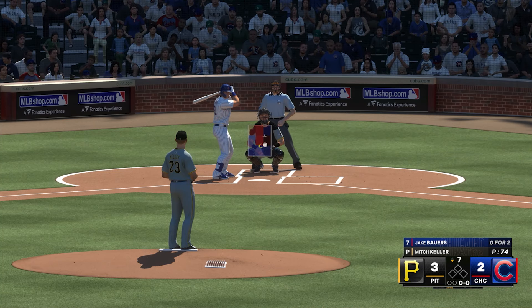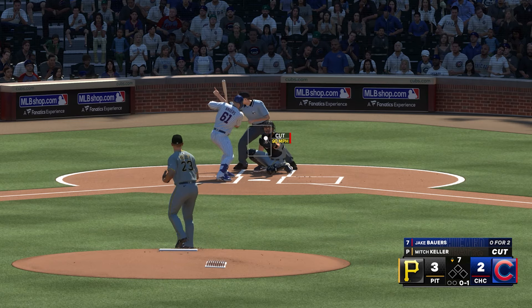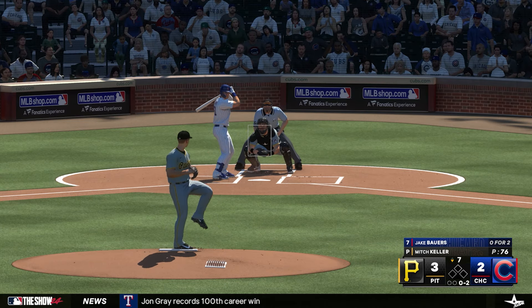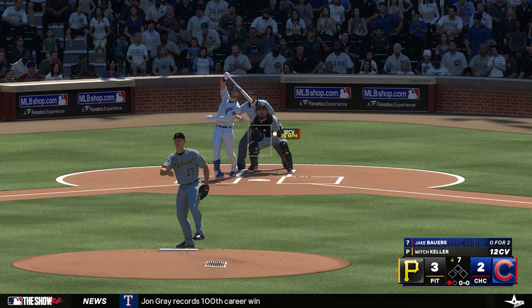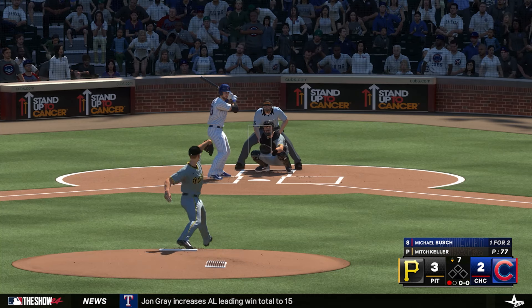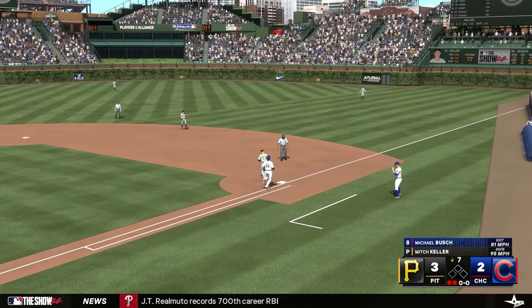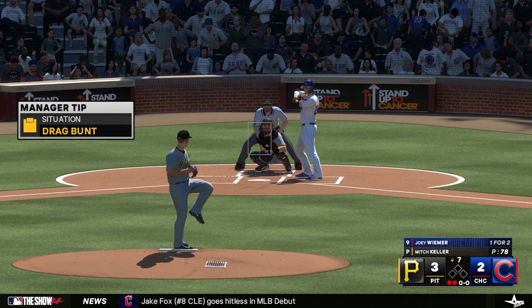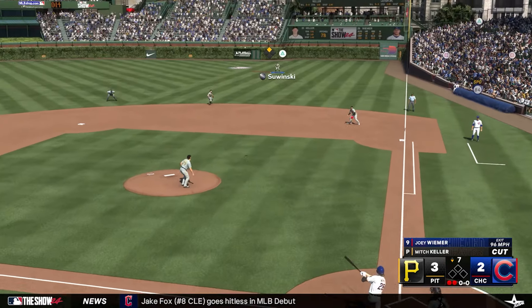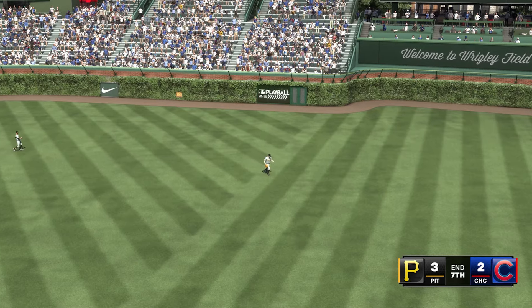Jumping to the rubber match of the series — 3-2 Pittsburgh in the bottom of the seventh. Mitch Keller is still on the mound with only 74 pitches thrown. He strikes out Bowers on an 0-2 pitch for one away. Michael Bush grounds it to Hayes, who flips to Walker for two away. Joey Weimer hits a fly ball to Zawinski to retire the side and send us to the eighth.